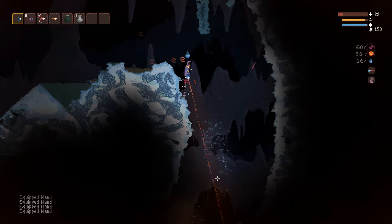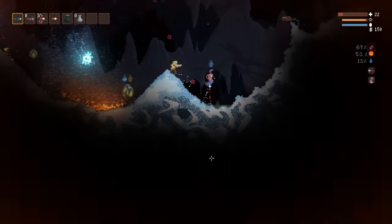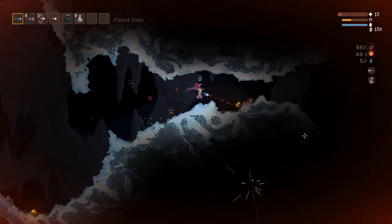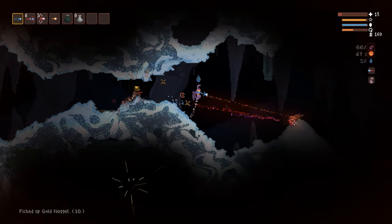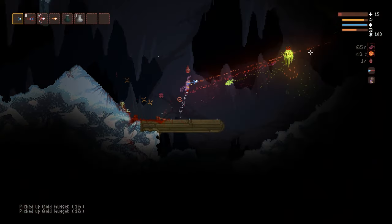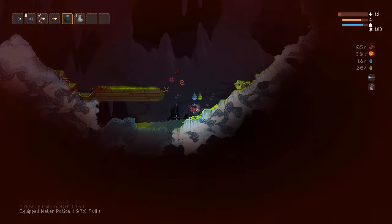You always start with a random flask of liquid, though you really should try to pour it out and find water to put in it. You can right-click a flask in your inventory to drink it, aim your mouse and left-click to pour it out, and aim and right-click to throw the entire flask. When you want to fill a flask, you first need an empty or semi-empty flask, and you need to stand in the liquid you want to put in it.